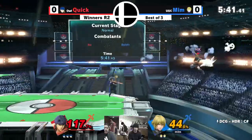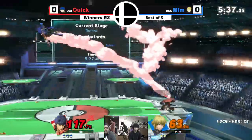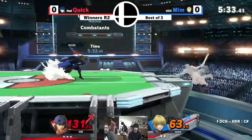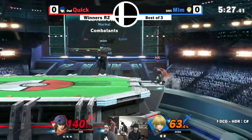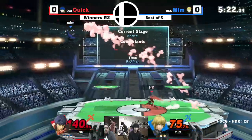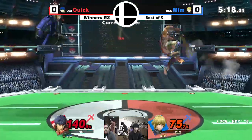Mim putting it all on the line with that down smash — highly respected — but he's going to pay for that. Now that he's barely seen stage control lost, he's giving up the over-ledge position. They're trying to space those aerials right there, but Ike's slow mobility is kind of preventing him from getting out of this corner right now.